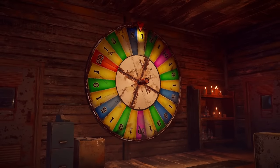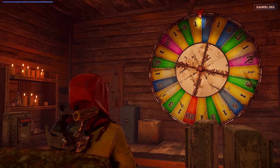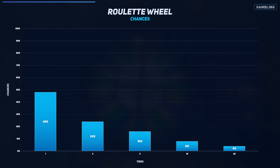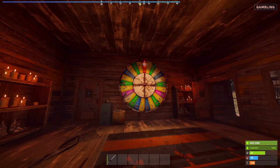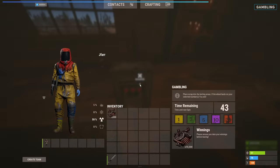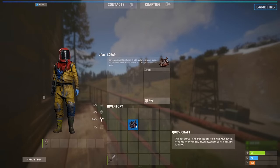If you're looking for speed, gambling could be the fastest way to get thousands of scrap if you're lucky. The roulette wheel at the bandit camp has five tiers, with the highest offering 20 times the starting value. Put in some scrap and you could walk out with thousands more. But remember, you'll likely walk out disappointed.